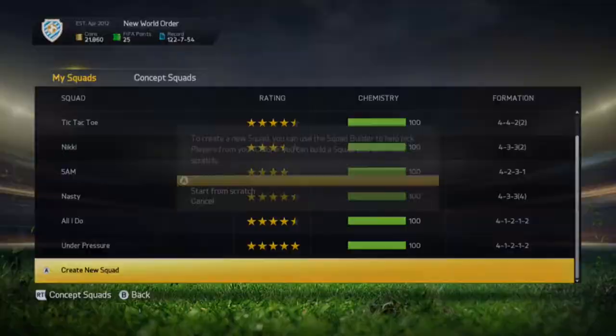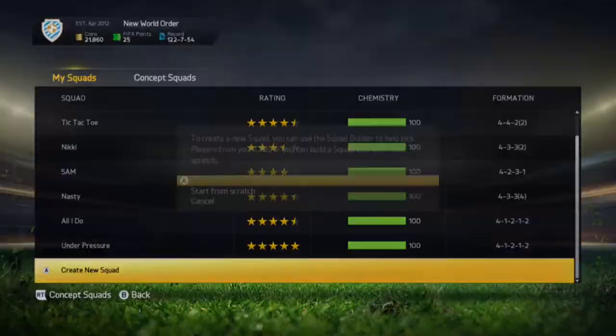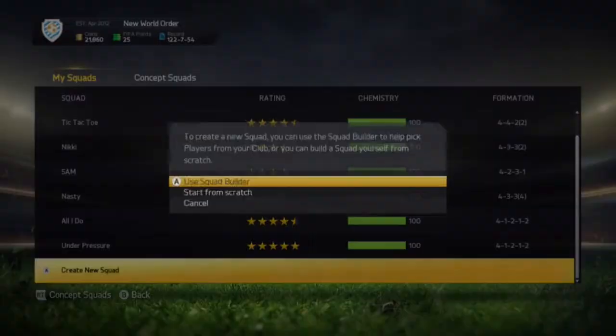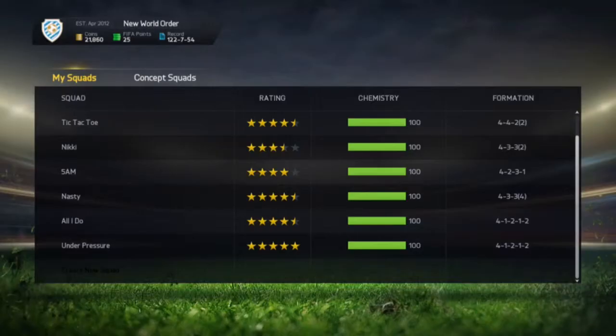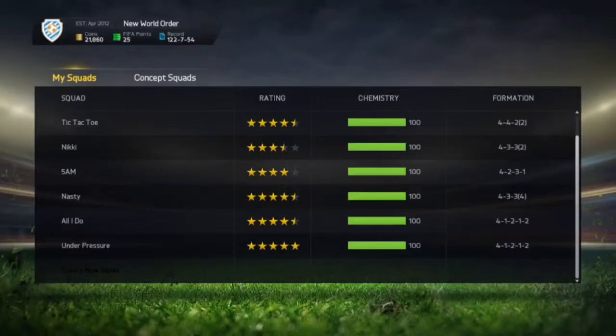That's pretty much it for Chopo Moncting. If you can't afford Lewandowski, this guy would be a nice substitute. If you don't have the coins for Lewandowski, this guy would be your man, because they're pretty much almost the same — except for the overall level.